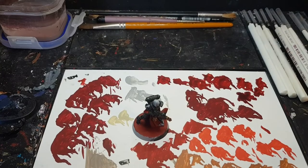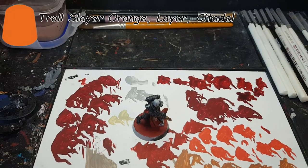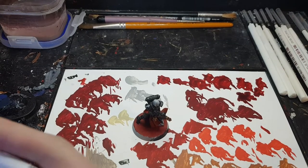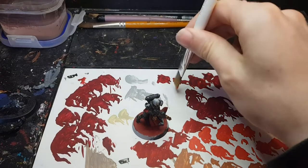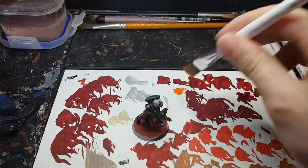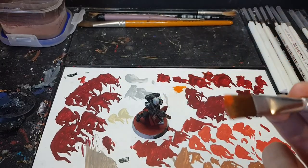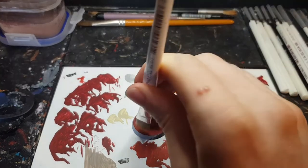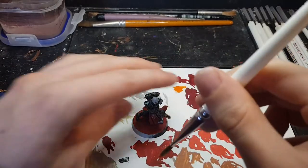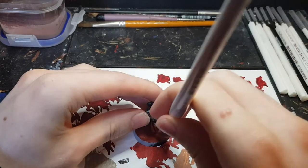Once you've got that Mephiston Red base coat on, the next thing to do is get some Troll Slayer Orange and apply a stipple to just certain areas of the base. For this I'm using the vehicle/terrain brush — the big Army Painter one — just taking it out of the pot and dabbing it onto the palette, working it into the bristles. You don't want it on all the bristles because you want the effect to be quite random, so now we're just going to stipple it on in some random areas.